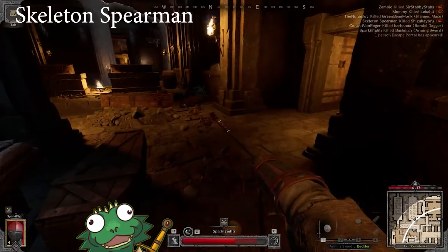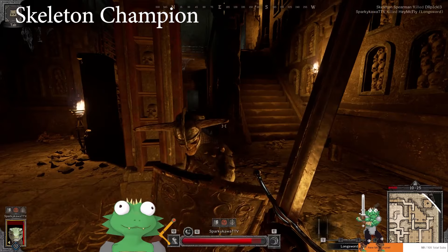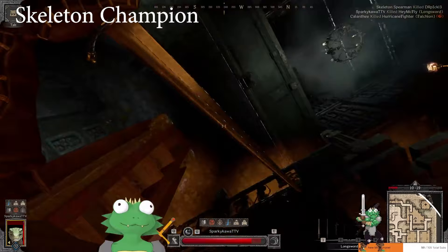All you have to do against the Skeletal Champion is crouch, look up, and rotate left. Watch. You might catch the parry or you might not, but if you're stuck in a really small area, that's literally all you have to do, and you just kill him.